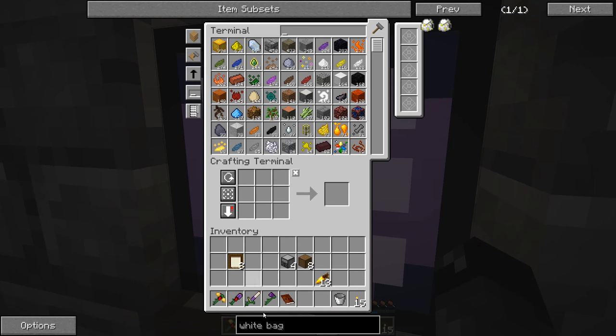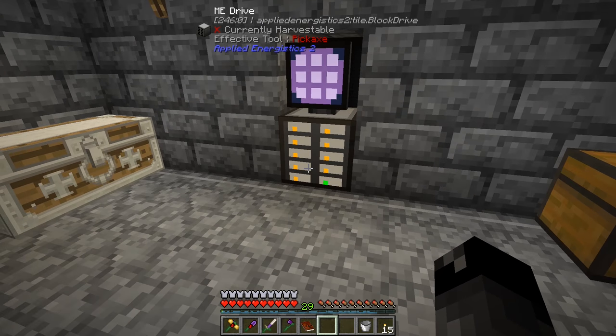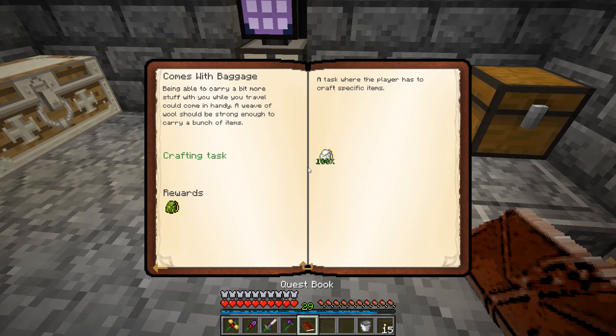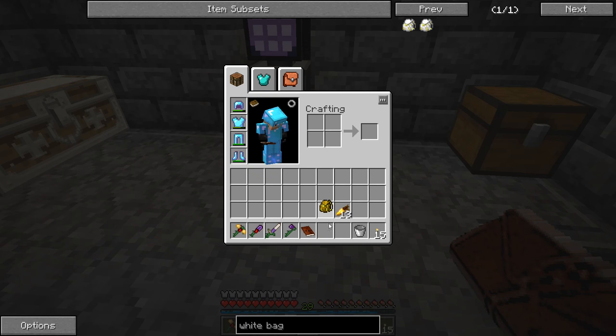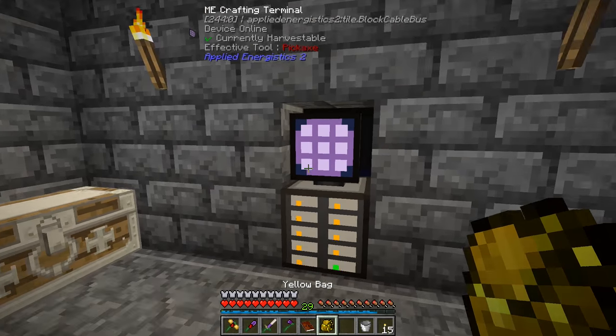Let's put away those compacting drawers. We've only got one disc with the green light and it can only hold a limited number more items. The 'bigger bags' quest — it says reinforcing bags with iron allows them to carry more — rewards us with a yellow bag tier two. We were hoping they'd be full of something but that's fine.